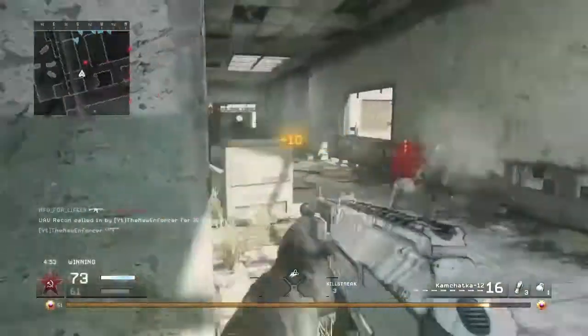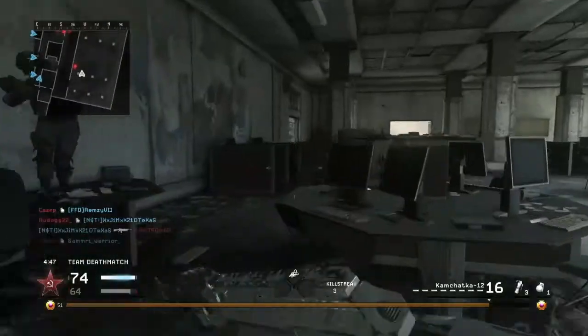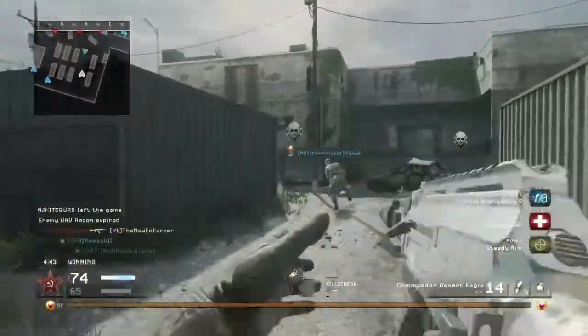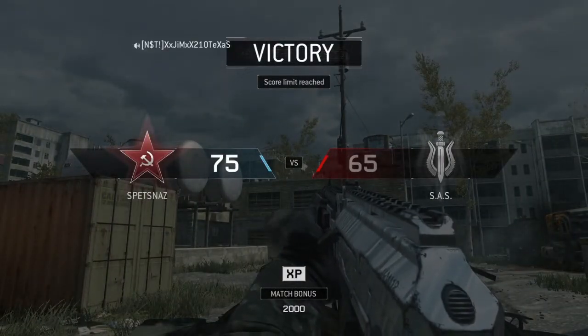We're up by 11. I want this guy to push me — I want to get the final kill. I'm going to get the final kill, I'm pushing him. No! I got so confident and then I died. Okay, that's game — 75 to 65. Easy team win right there.